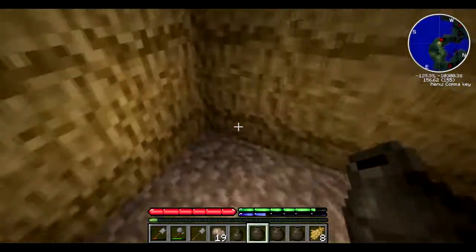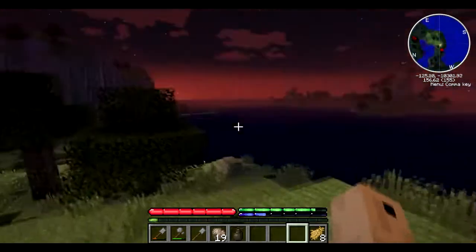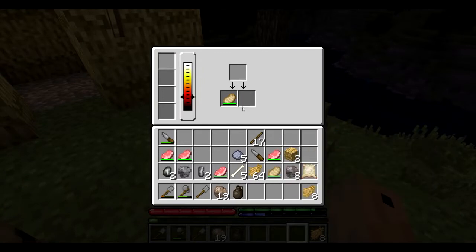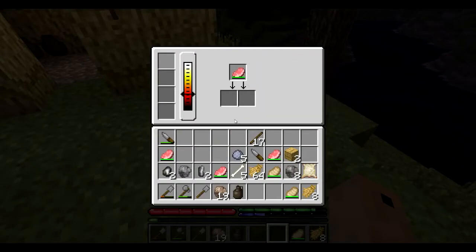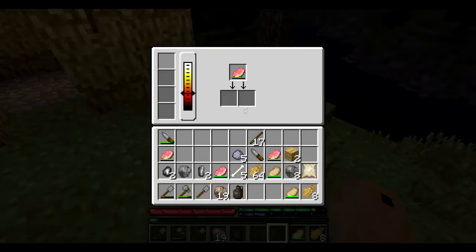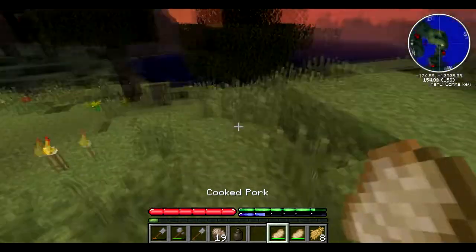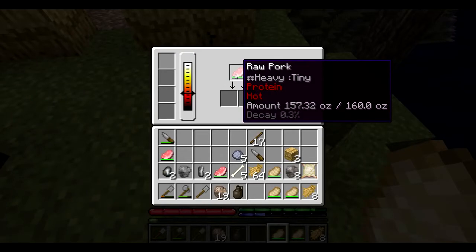Now our inventory is much cleaner - we've got 12 pork chops inside this jug, which you can still place down with shift right-click and store in your house or wherever. Thankfully it's getting daytime. As I was saying, there's another way you can easily get ores and stuff here - it's basically the starting way to get metals until you craft your first pickaxe.